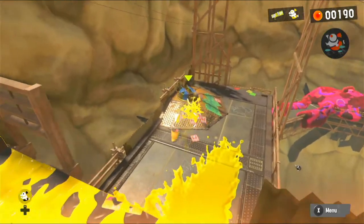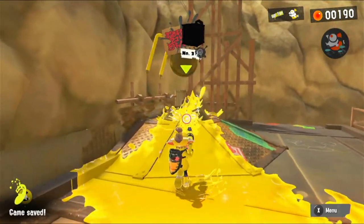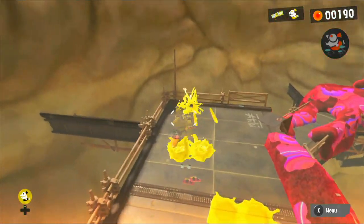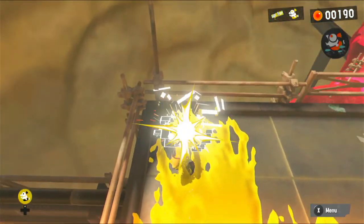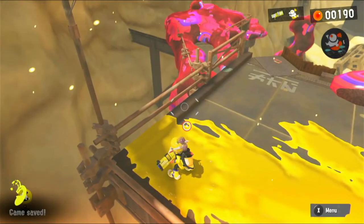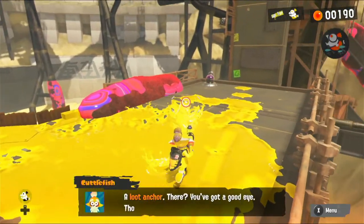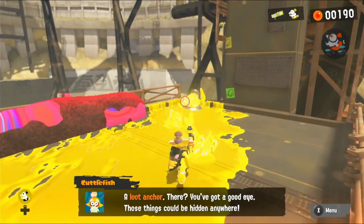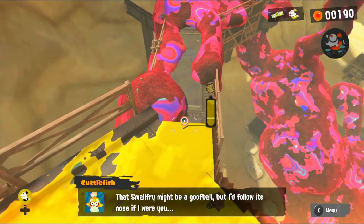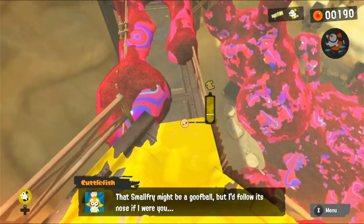Little Buddy can find secrets - I think there might be some around here. There's one down here - let's go ahead and collect that. Got a pack of cards for the card game. Another loot anchor there - those things can be hidden anywhere. A small fry might be a goofball, but I'd follow his nose if I were you.